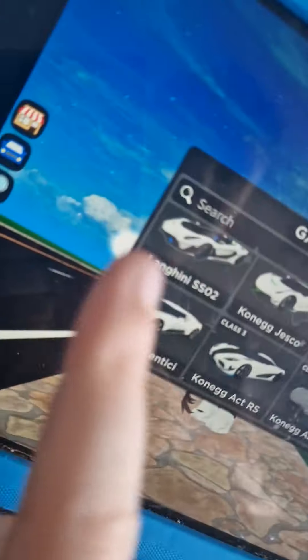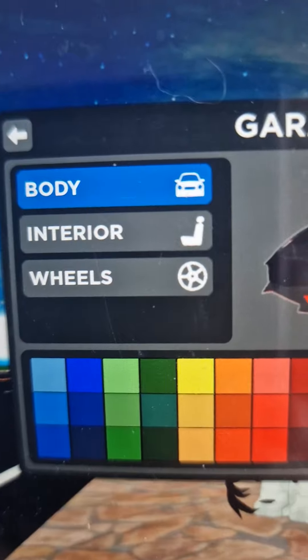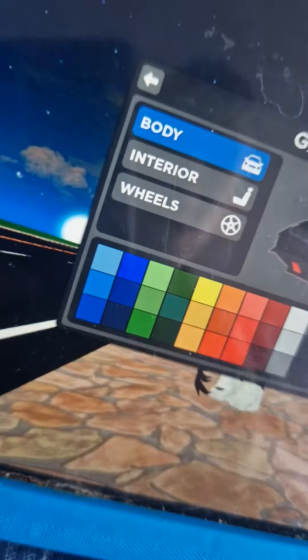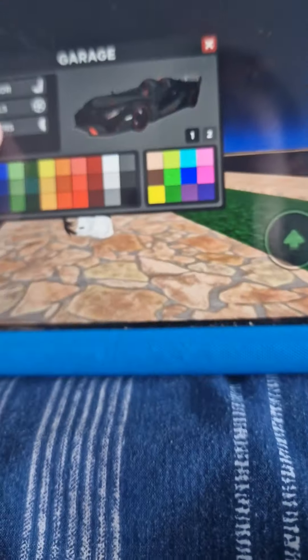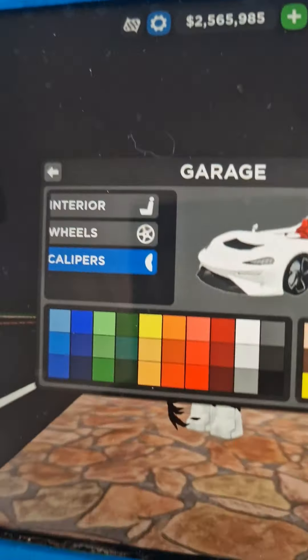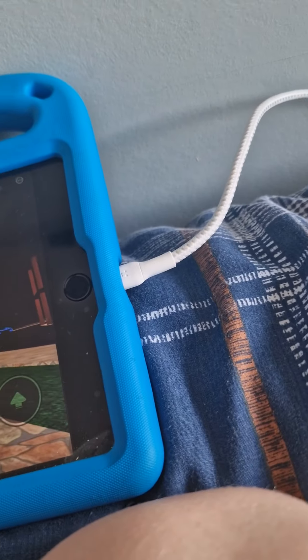On to the last secret I found. This works on any car that has an interior, but I'm going to do it on this Lamborghini. If you look at this and go into the colours, you might notice body, interior, and wheels are here but the calipers are gone. Scroll down — calipers are actually there, they're just hiding. I didn't even know this until yesterday. They work from every single car.